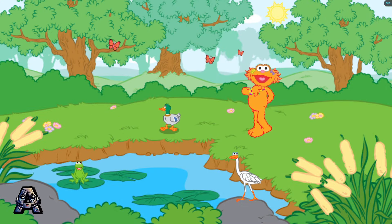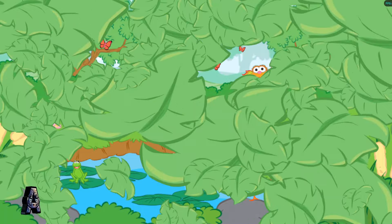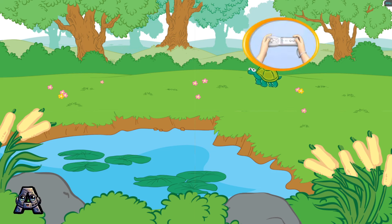Wow, it's so pretty here! Good thing I brought my camera! Let's find animals in the marsh and take pictures of them. To take a picture, tilt your Wii remote back and forth, and then press the 2 button.